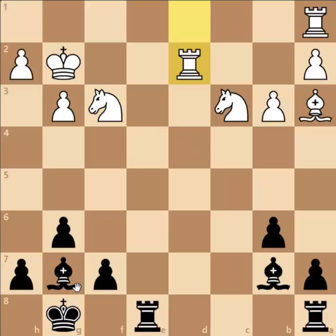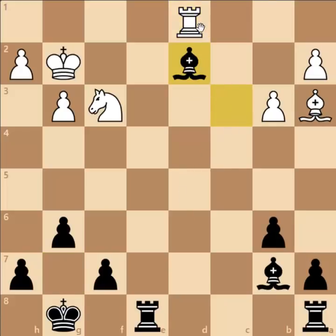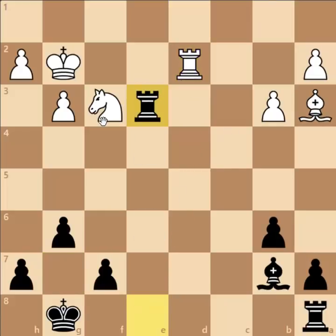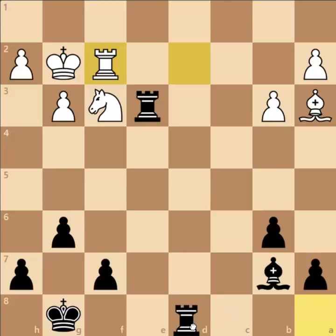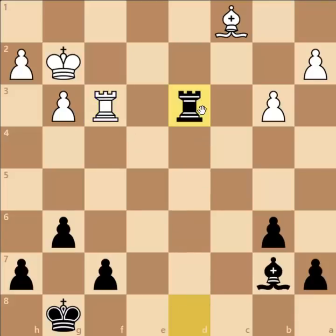Rook captures D2, and now Bishop captures on C3 attacks both Rooks. Say Rook to D1, then Bishop captures D2, Rook captures D2, and now Rook to E3 threatens to win the Knight. After Rook to F2 supporting the Knight, Black can play Rook to D8 with the idea of Rook to D3 winning the Knight. If Bishop to C1, then Rook captures F3, Rook captures F3, and Rook to D3 wins the Rook. At the end Black has an extra Rook — this is completely winning.